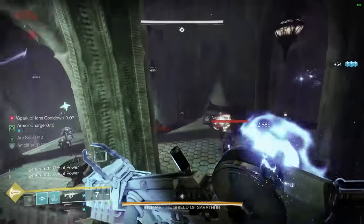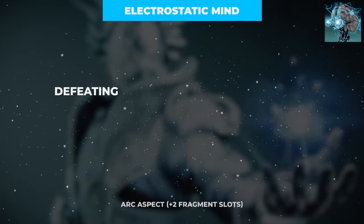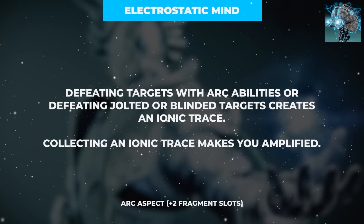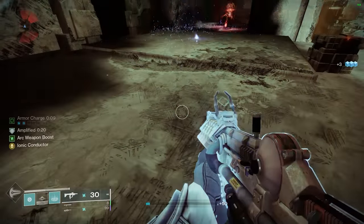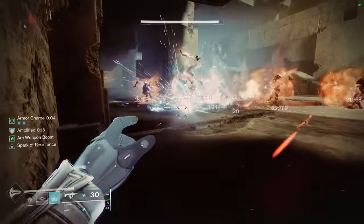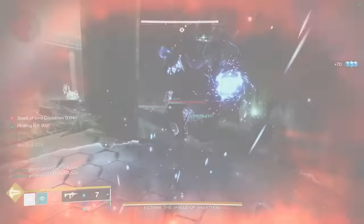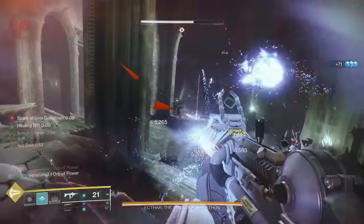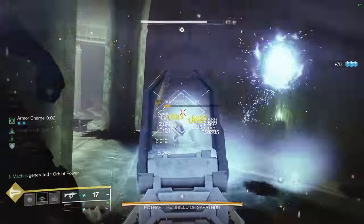The main way we will create these Ionic Traces is through our first aspect, Electrostatic Mind, which in addition to making you amplified on Ionic Trace pickup, also creates Ionic Traces when defeating jolted or blinded targets, or when defeating targets with any Ark ability. Basically, these Ionic Traces that refund ability energy are created with those very abilities that they refund.